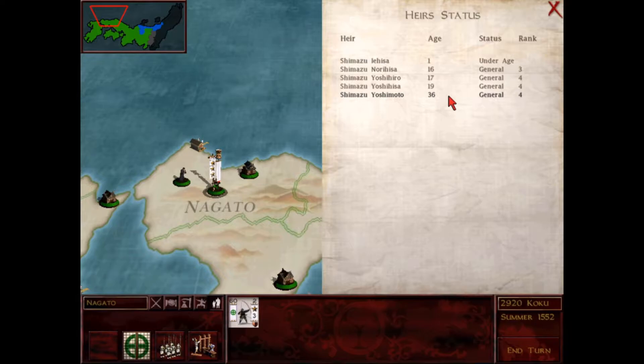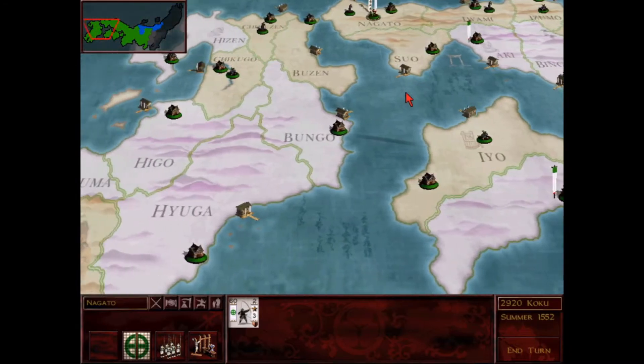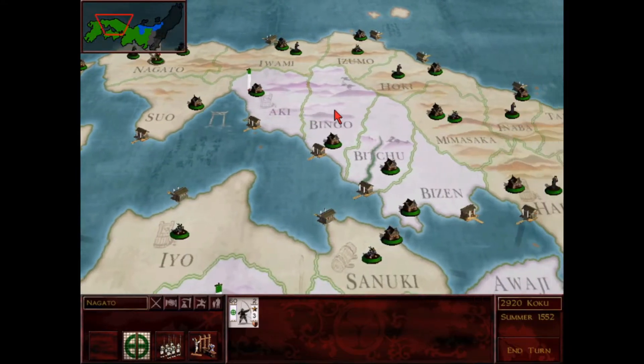Good generals historically were given good star ratings in this game. This has been fun for me keeping track of basically what this game balances - heir availability is another one. In some games you just end up with your daimyo and then one heir for most of the game. You have to really keep them safe because you don't have the luxury that Shimazu has with all of these heirs. I have four that are of age to fight and lead, and a fifth that's 15 years off. There's definitely some clans that just don't have that - it's very touch and go with making sure you keep them all safe.